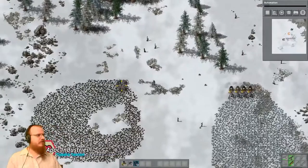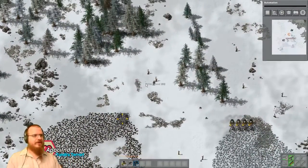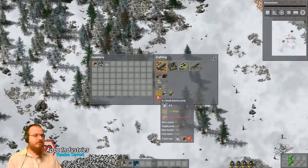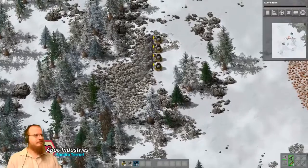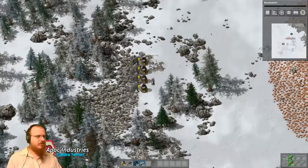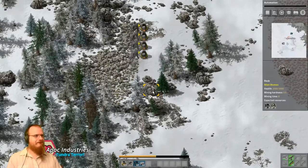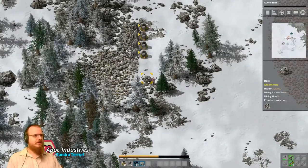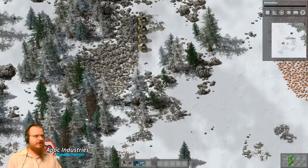Walking across this snow is a big pain in the butt. We're also going to make sure we're gathering at least a little bit of wood because we need the wood to make power poles, but we can't make power poles until we have copper. There we go — some stone bricks, not many at the moment. That's all right. We might actually set up a couple more furnaces here, just because of how much flooring we're going to need.